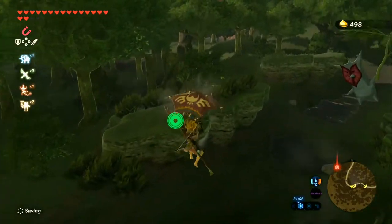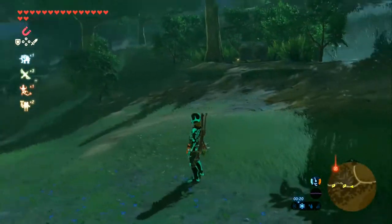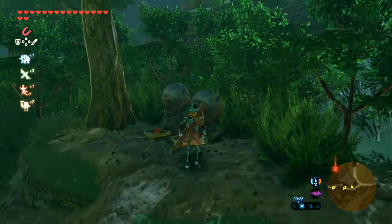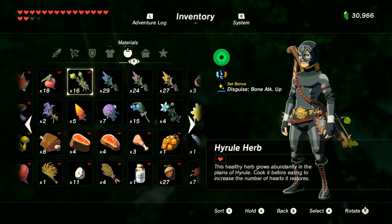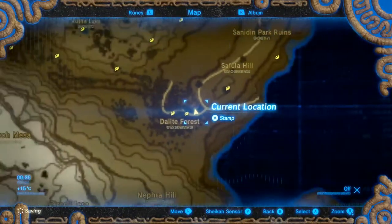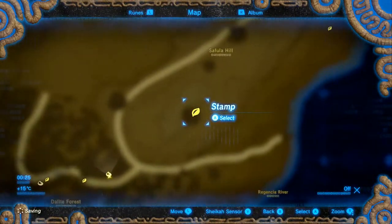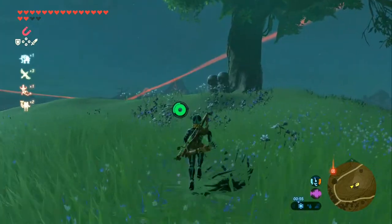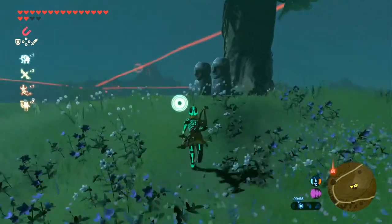Next up we're going further east — you can see it on the minimap. It's a little bit more to the right of where I actually was; it's an offering bowl. Next up we're going up northeast, just south of this Salufa Hill on this tree here, and it's another offering Korok.